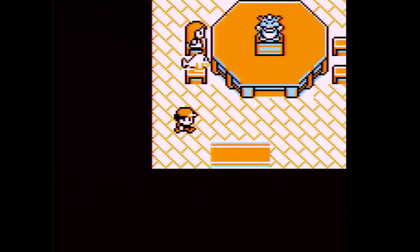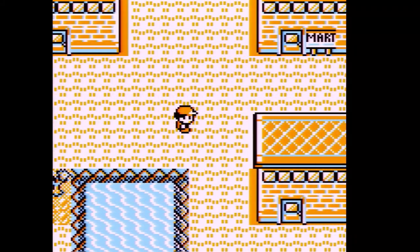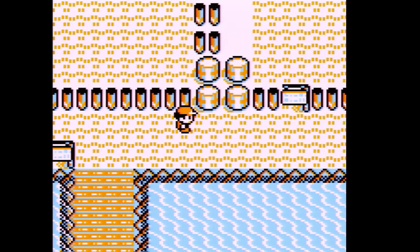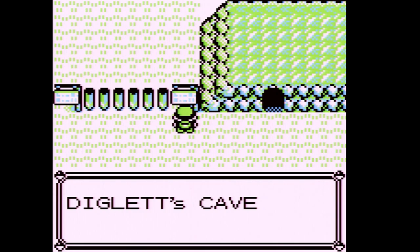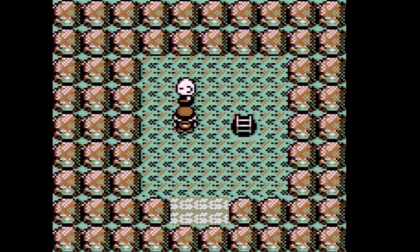Unfortunately we cannot access the gym right now, so we're going to have to find other ways. This is the Vermilion Harbor. However, I'd like to go to Diglett's Cave - not all the way through, but in Diglett's Cave you can find Diglett and Dugtrio. Diglett has a 90% encounter rate, and Dugtrio is really good if you chose Squirtle as your starter.